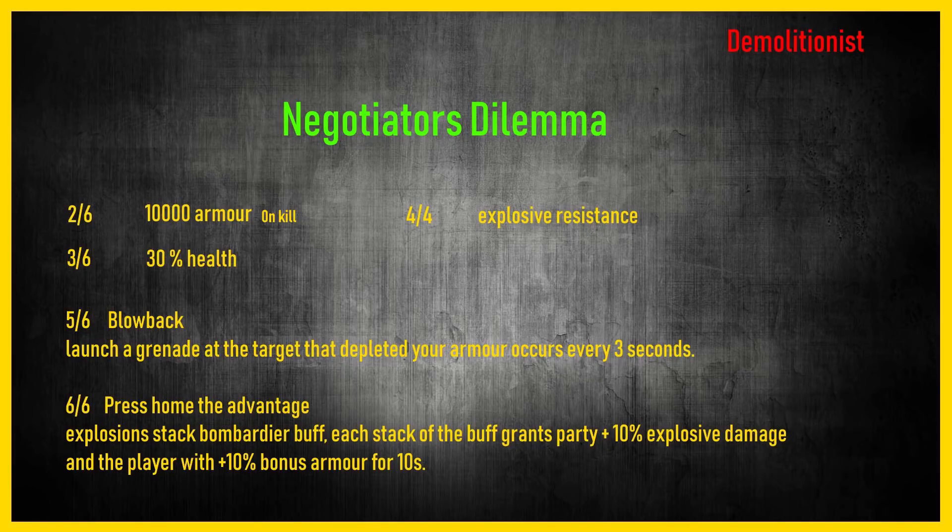The first gear set is going to be Negotiator's Dilemma. The two-piece is 10,000 armor on kill — so every time you get a kill you get 10,000 armor. It's going to be interesting to see how this works because it sounds quite broken. In PvE, imagine killing someone and getting 10,000 armor — that's a pretty high roll, similar to what you'd get on a chest piece.